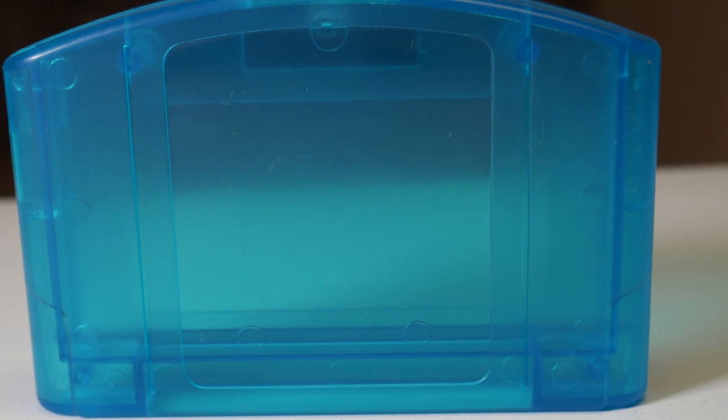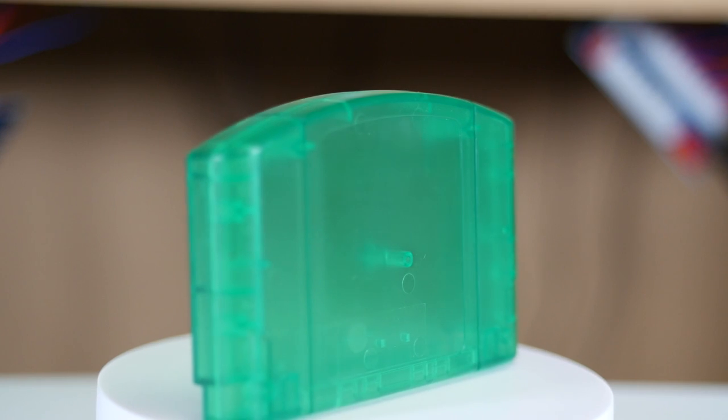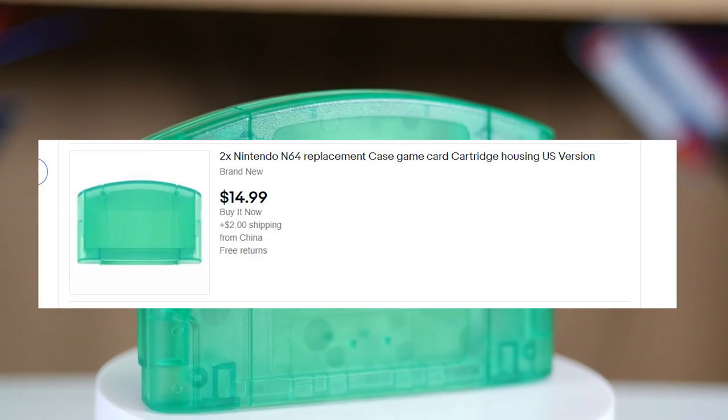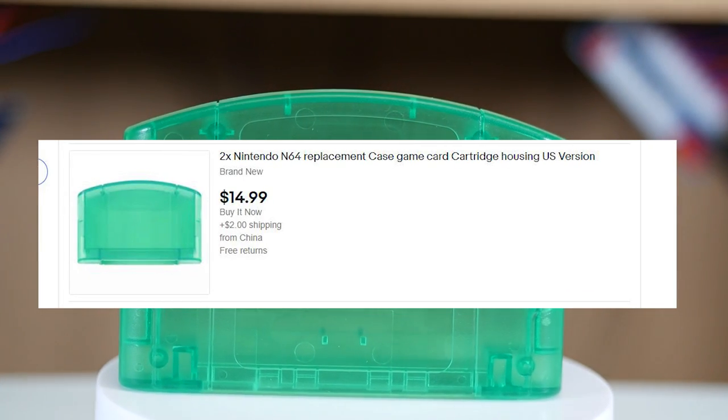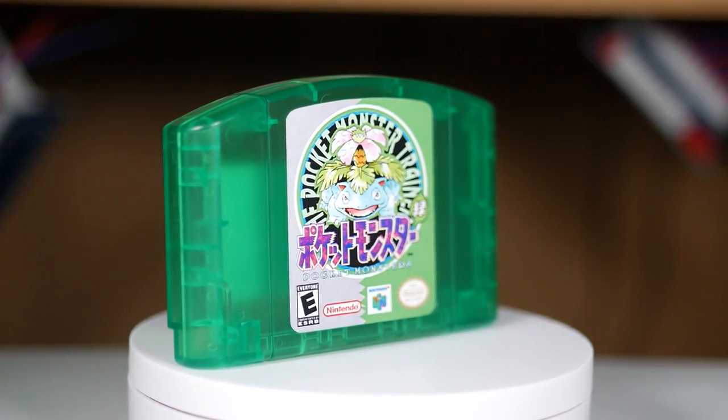Next up we'll go with the cartridges. For Crystal, I went with a normal blue cart that I bought from RetroStage, but for Green, I ended up finding a random one on eBay. And let me tell you, Green was a lot quicker to make because all I had to do was toss the label on, and boom — Green was basically done.